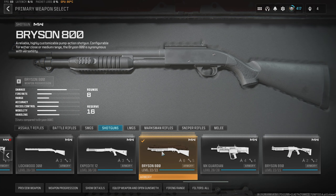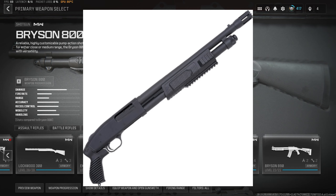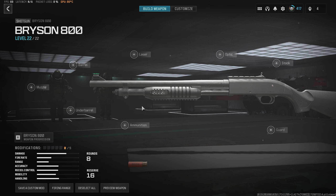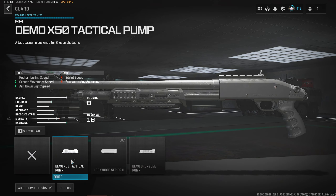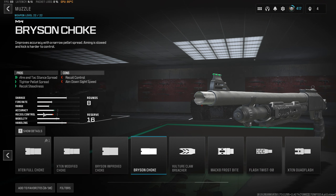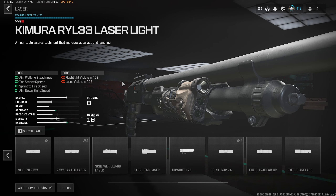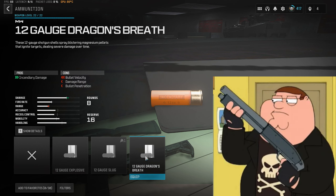Our next American gun will be the Mossberg, specifically one of those breacher models with pistol grips. I feel weird saying the name Bryson 800 because I know someone with that name. Anyway, we'll choose the stockless pistol grip. For the guard, I'll choose the Demo X50 for better chambering speed. For the muzzle, I'm going to choose this choke like I do with every other shotgun — it provides the best spread and hipfire stats. For the laser, I'll choose the double tack. You can choose some fire bullets if you want for the last attachment.